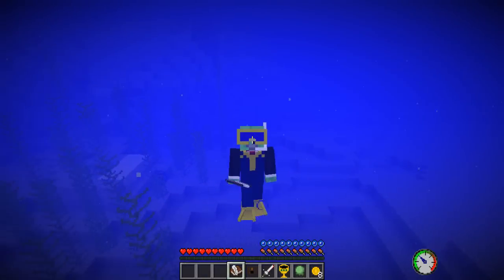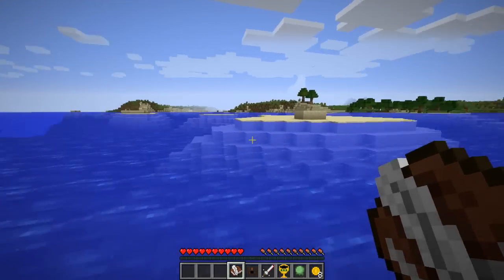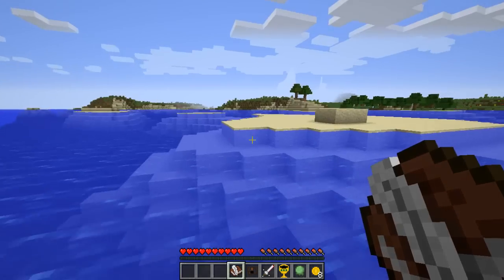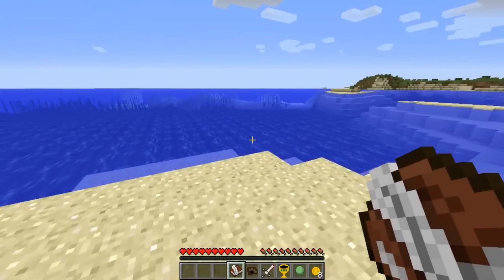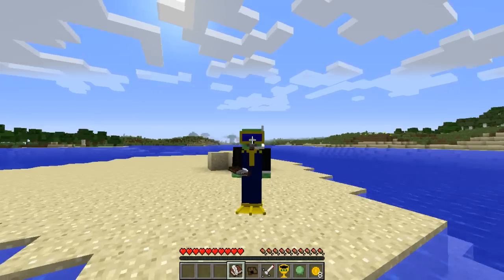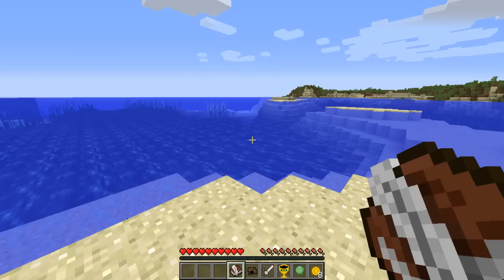We have just stumbled upon something amazing! We just stumbled upon pirate's treasure. Pirate's treasure is the best kind of treasure. Okay, let's just check — head to PB. What does that mean? Personal best? PB, minus 130, 72, 419, by Captain SB.